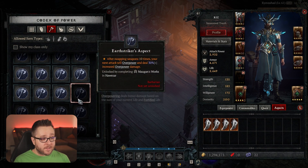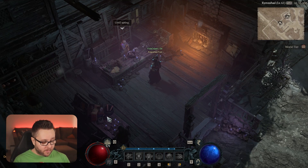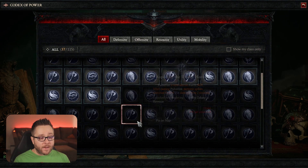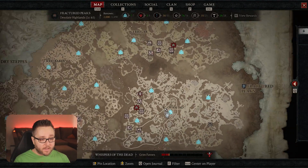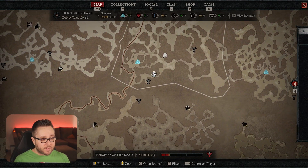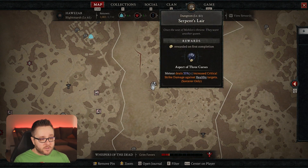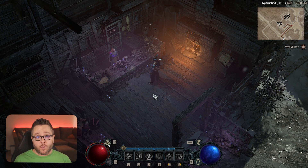One last tip: let's say you want to apply one of these powers that you don't have unlocked yet. Exit out of this screen, bring up your Collections and go to Codex of Power. Find the one you want and left-click on it — it'll add a pin to where that dungeon is on the map. We're currently in Kyovashad, and we can follow this line down to find that dungeon right here. I hope something in this video helped. If you have any other questions, drop them in the comments below or come over to my stream — there's a link in the description.